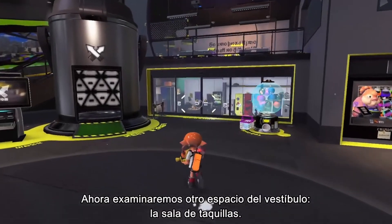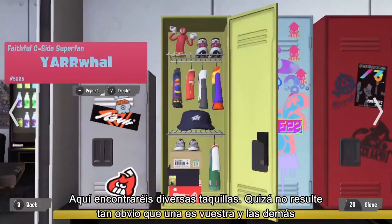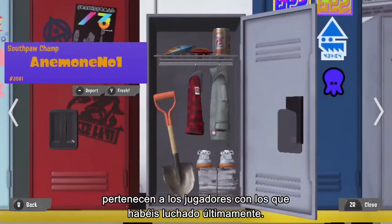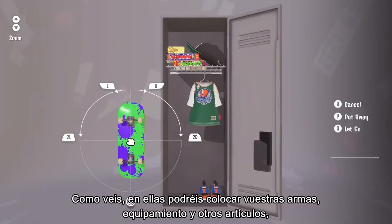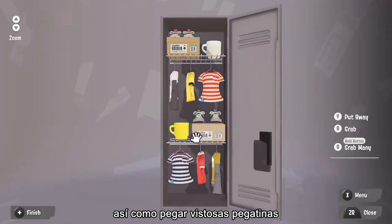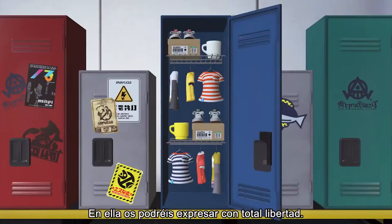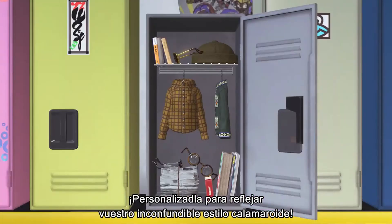We'll analyze and discuss the locker room within the lobby. Here you'll find some fresh lockers — one is yours and the others belong to players with whom you've recently played. You'll be able to place any acquired weapons, gear, and items to your liking. Slap on some snazzy stickers and modify your locker's color. This is your space to express yourself, so customize it to show off your signature splatting style.